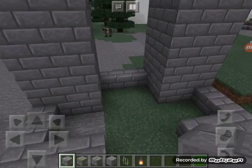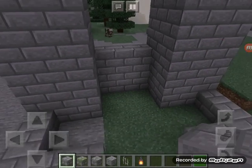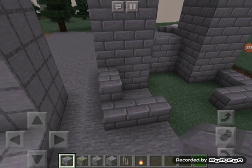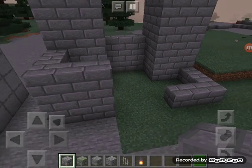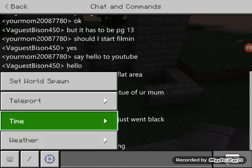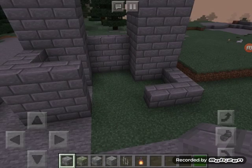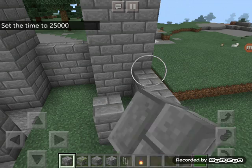We're basically done with the corners. Just gonna make a little wall over here. It's not gonna be the most detailed thing, just because I still need to do some stuff. And also, let me turn the setting to day. Day. Okay. Here we go. Boom.